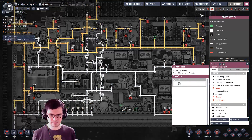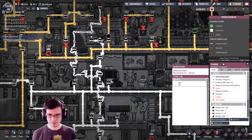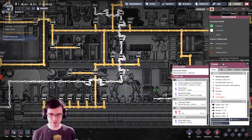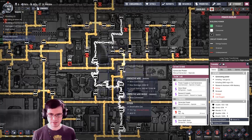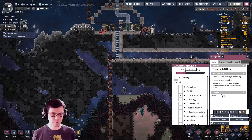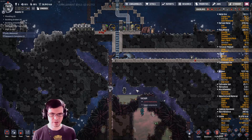Did we just finish the power grid? Look at this poor power grid — it goes from here to there, over there. This is just madness. We have insufficient coal, but I do have coal set up right here. We'll deliver a little bit right there.